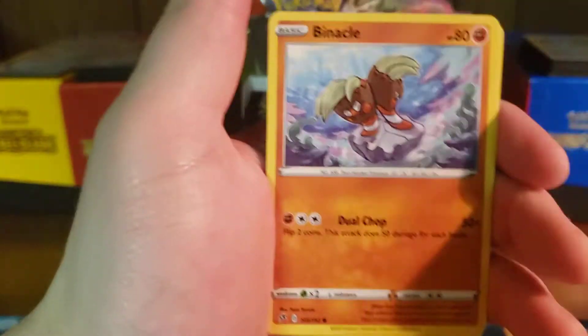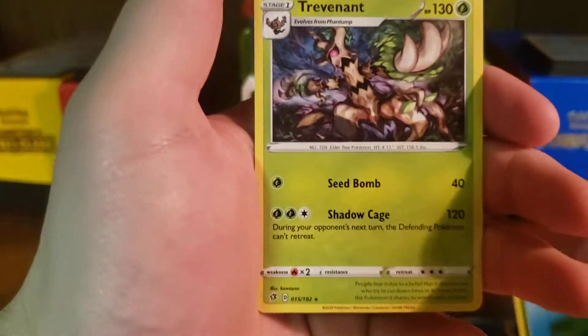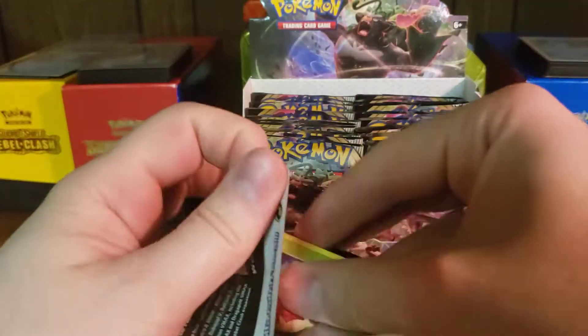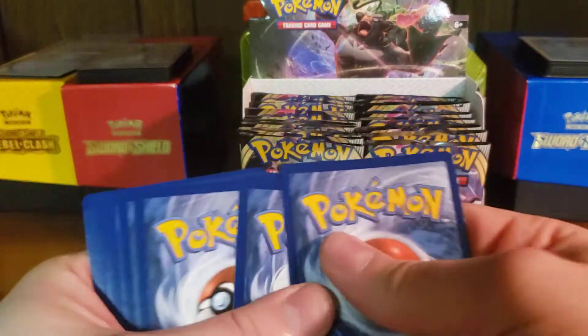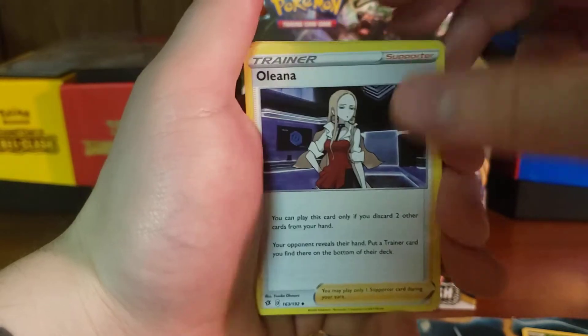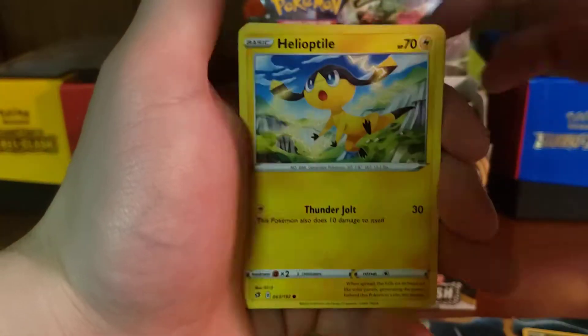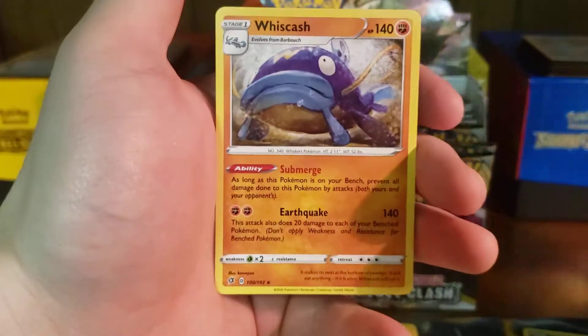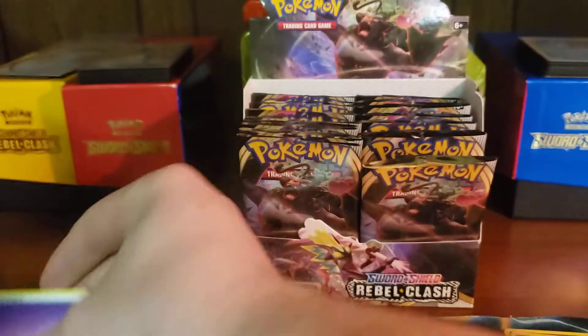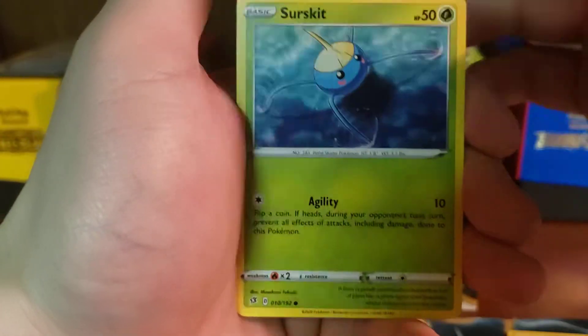Luxio, Drakloak, Bronzong, Binacle, Sableye, Volibee, Dreepy, Magmar, Lotad, and Trevenant. I actually had my sister help me cut the tops off of these, since I do have seven more booster boxes after this. So I wanted to make it quicker so I can post these videos a little bit faster. Applin, Timburr, Trubbish, Helioptile, Honedge, Ninetales Reverse, and a Whiscash. Because we will have a lot of sorting to do afterwards, and hopefully we can complete the set if we're lucky, and then figure out what's bulk and what's not, and maybe get some more cards out of it.